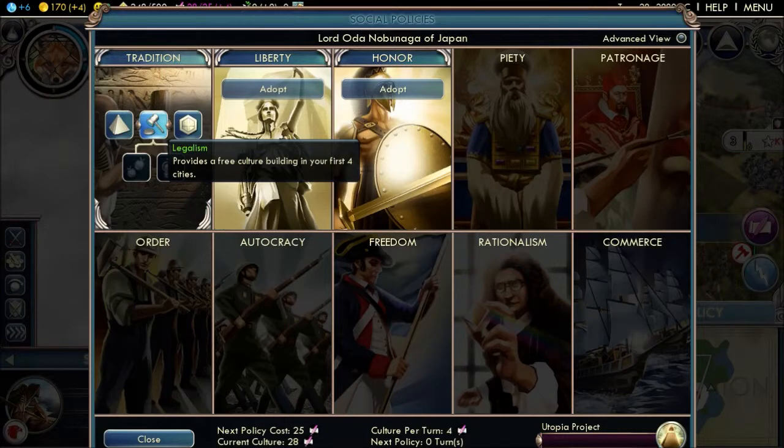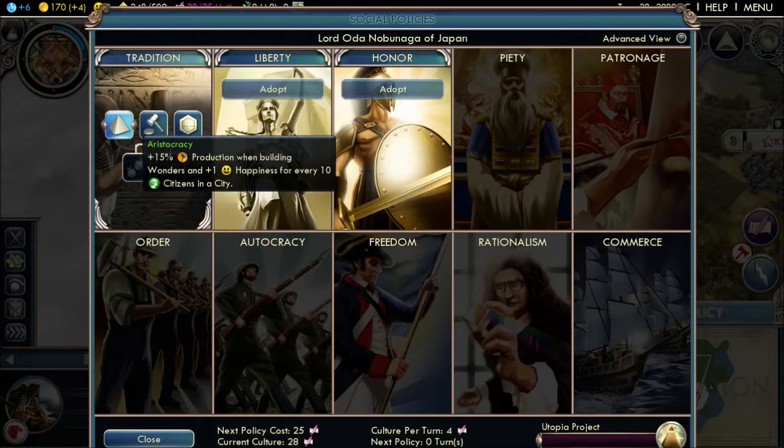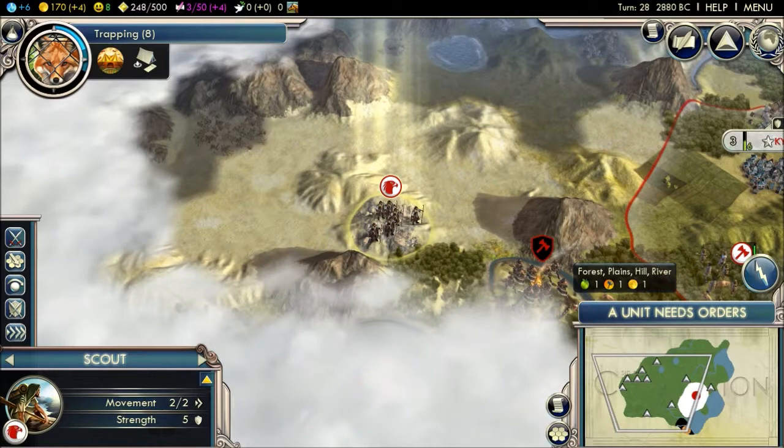Adopt a policy — provides a free culture building in your first four cities. Garrison units cost no maintenance and cities with a garrison gain plus 50 range. Plus 15% production when building wonders and plus one happiness for every 10 citizens in the city. I'm going to go straight for this one because I think it'll be cost effective.